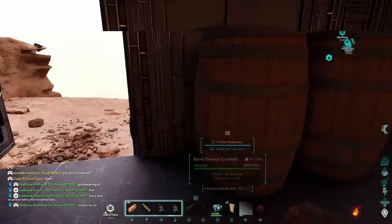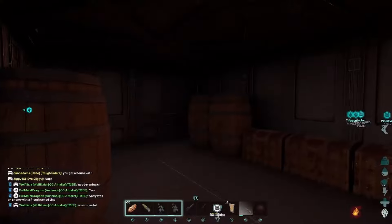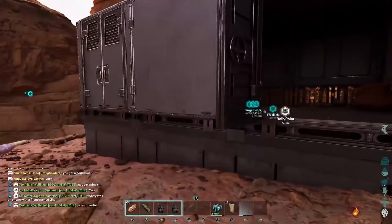That's it, it's just that simple. No longer will you need a preserving bin, you don't have to worry about spark powder or anything — just place down a barrel storage, seal it, and there you go.